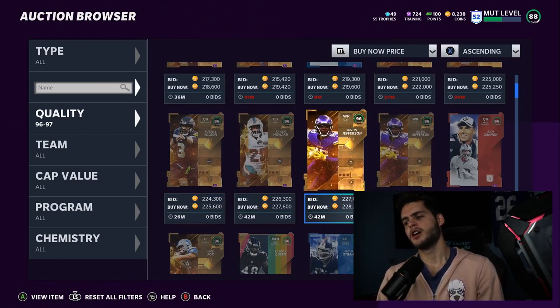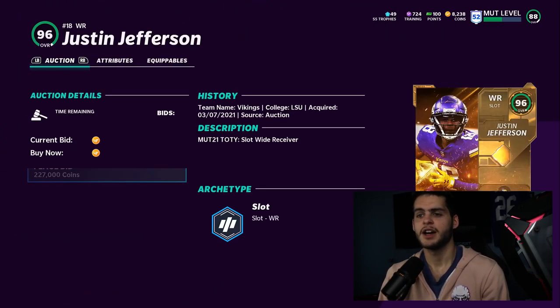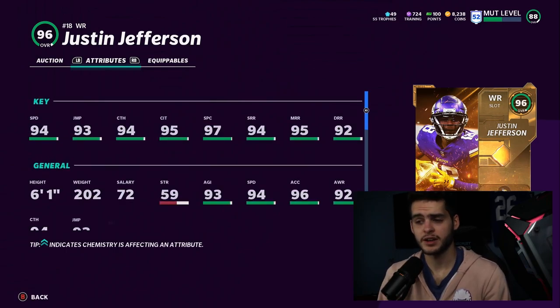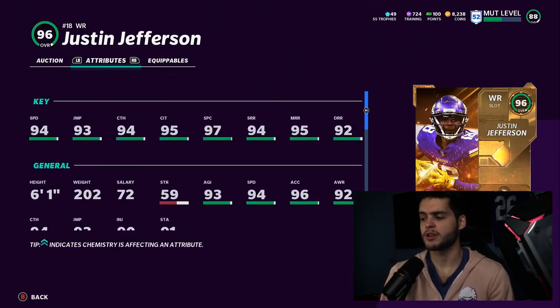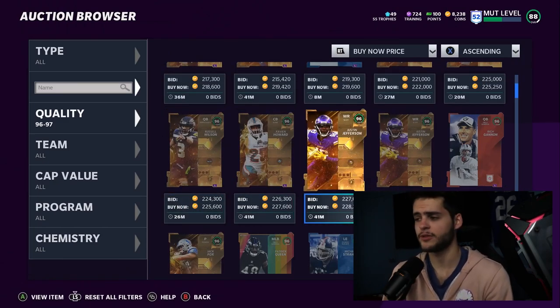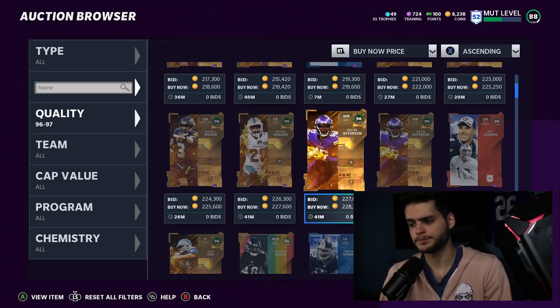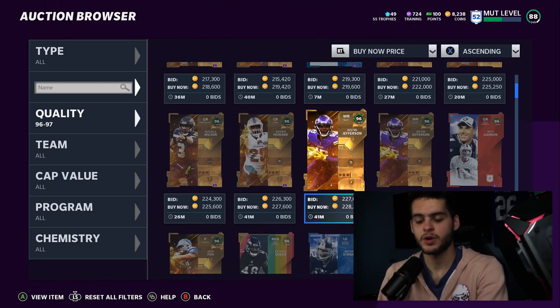Let's say you have Justin Jefferson on your team — he's decent, but with the free agency promo coming and more ultimate legends on the way, a 94-speed wide receiver is not going to cut it. Right now Justin Jefferson goes for 200k, but he won't go for 200k if we get a few more wide receivers or reach the 99 power-up. These cards are going to be dying because this card can only power up to 97, maybe 98, and 97 to 98 can get up to 99.